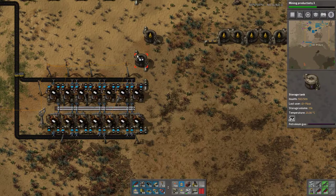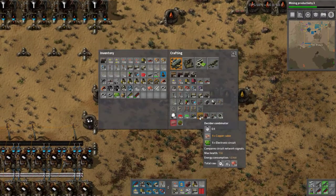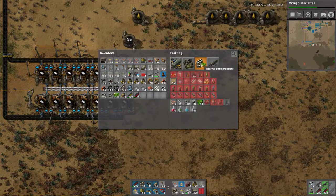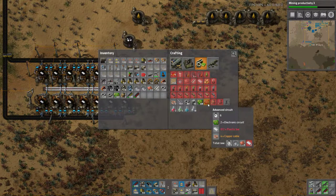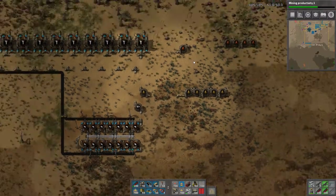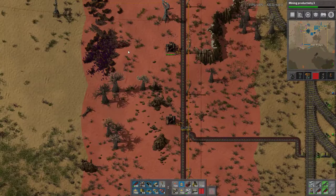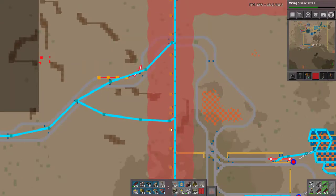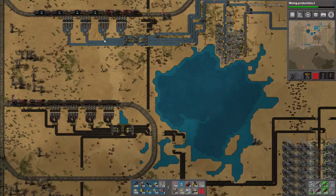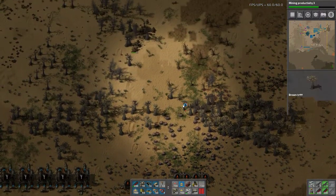So we have plastic. We have heavy and light oil which we can't do anything with at the moment. That's one step onto our red circuit conquest. Red circuits need green circuits - which we need to actually build properly - and copper cable, which we've built before so that's fine. Good question about next step - I think next step is we're just going to keep jerry-rigging our current build because really I want robots.